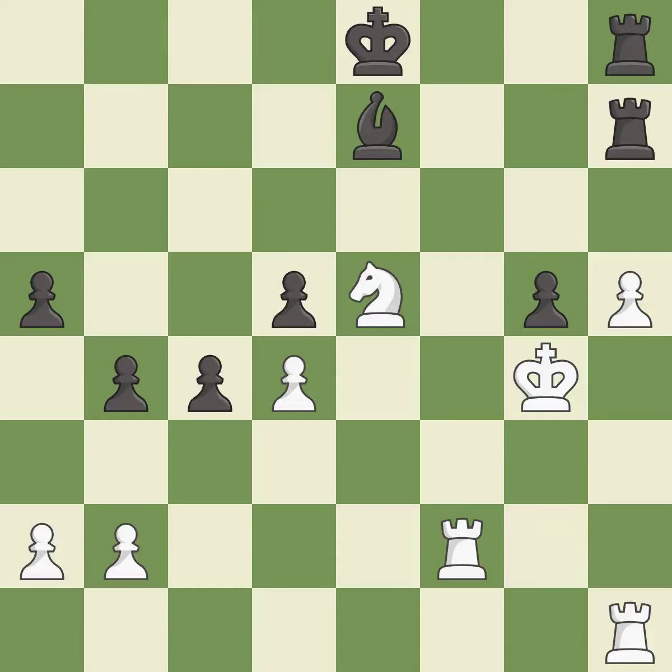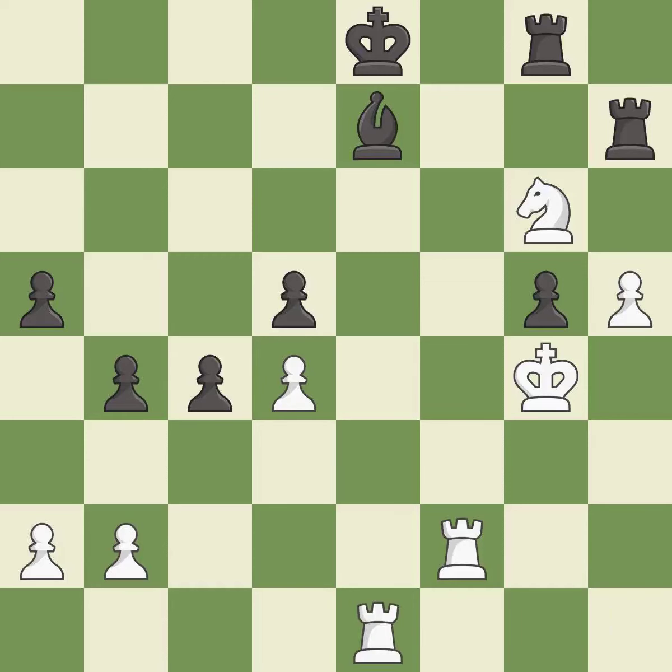Recaptures — it is best. This attacks a rook, winning a tempo when it moves away — it is best. This move puts the rook on a safer square — it is best. This pins a bishop to the king — it is best.